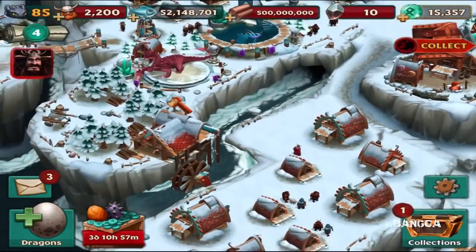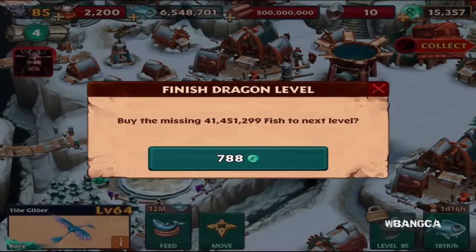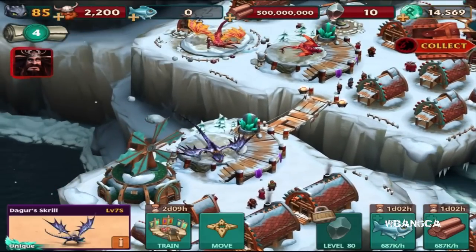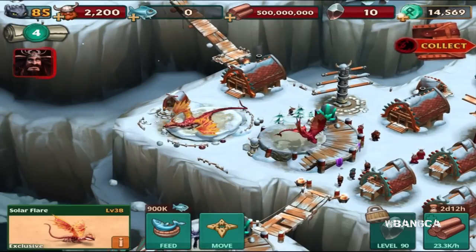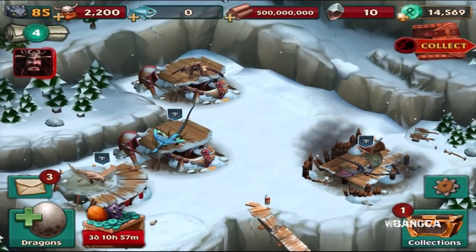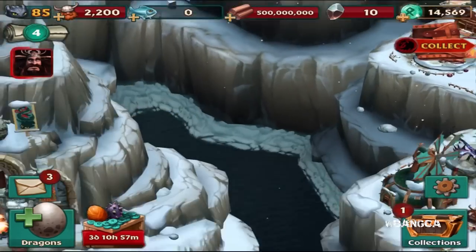Unfortunately we're filled up here. I'm gonna have to push a dragon out — and oh gosh, I just wasted premium currency. I'm gonna have to put a dragon into storage. I like the Solar Flare dragon so we're not putting that one in; we're gonna put this other one in.